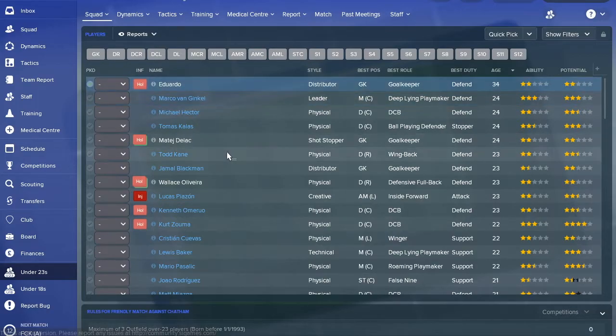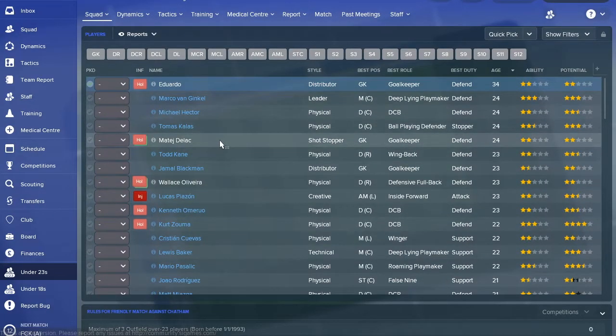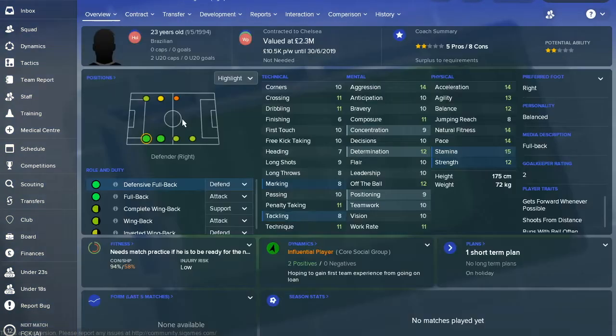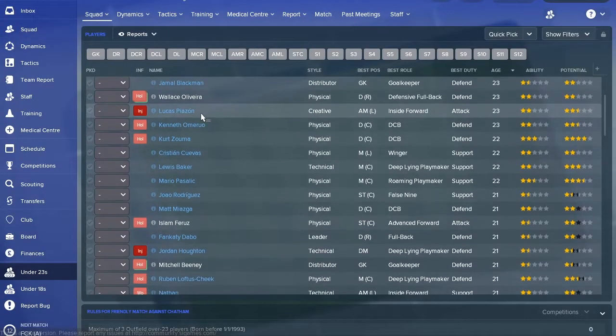Looking at the under-23s, you want to check who's too old to be in that squad. By the looks of it, it's Wallace, Matic, Dilac and Eduardo. You're better off selling these players — get them off your wage budget as well, since they're just taking up positions you don't need them to fill.